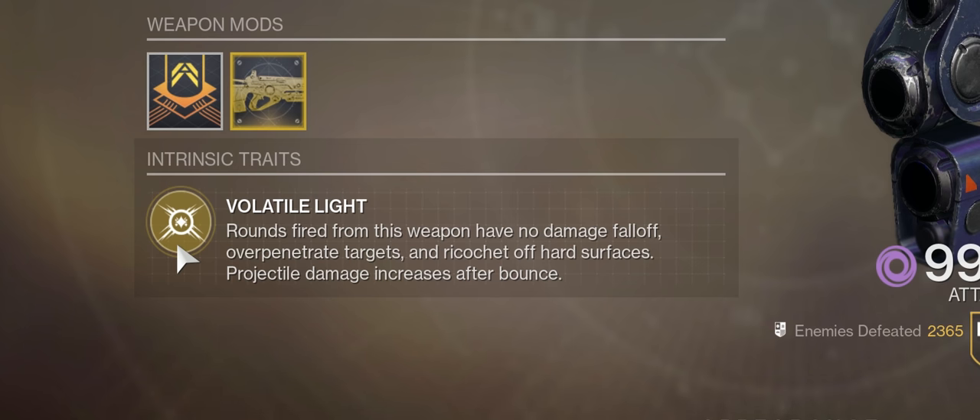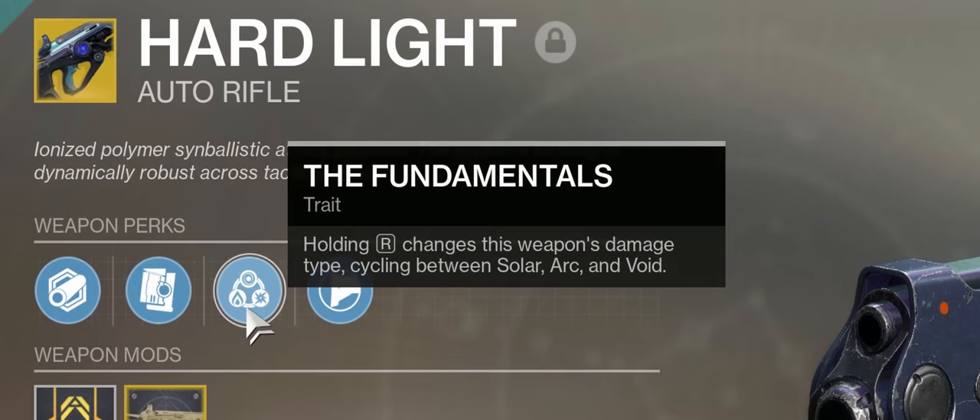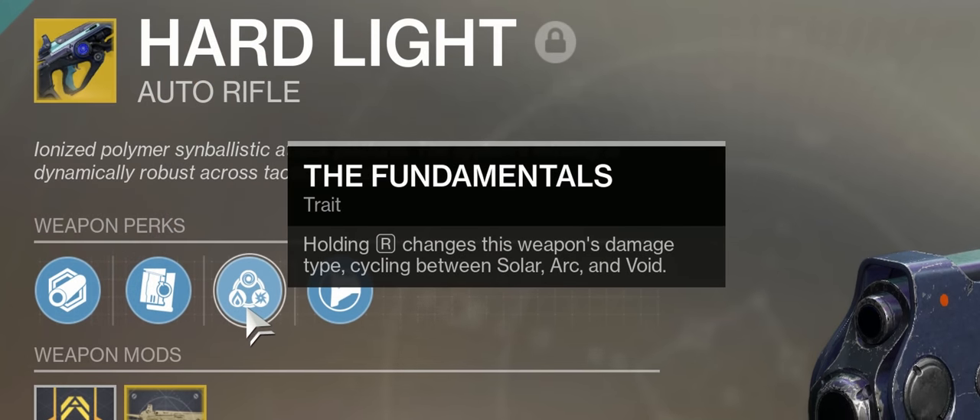Projectile damage will also increase after a bounce. The second perk, The Fundamentals, will allow you to cycle between solar, arc, and void elements by holding reload.